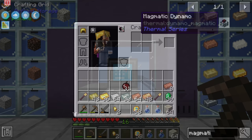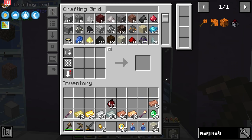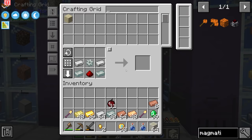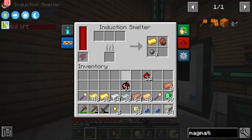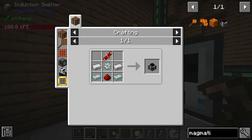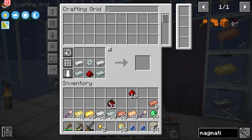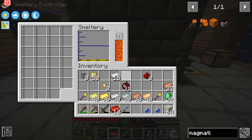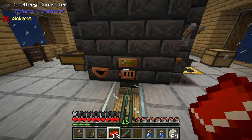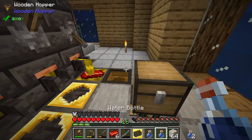To make the dynamo it's actually not too bad: one invar gear, two invar ingots, two iron ingots, one redstone dust, and one Redstone Flux coil. The only thing we're missing is the RF coil, and I think I'll make a few of those right away since we'll need quite a few this stream. Over by our induction smelter, we drop in some iron, copper, and redstone to get red alloy ingots, then drop a little gold into the smeltery to make the coils.